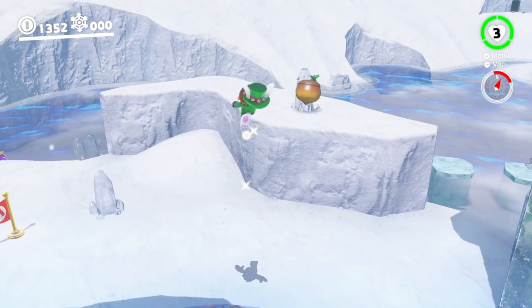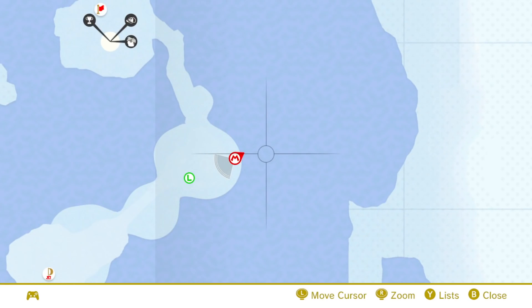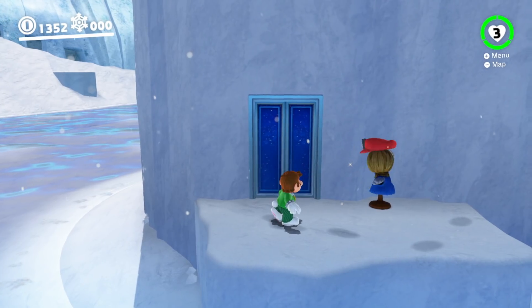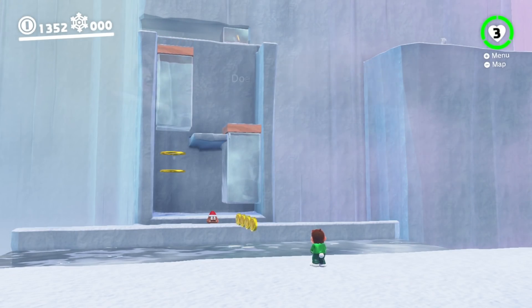Now, contrary to what you may be thinking, it is not waterless for the main part out here. It actually takes place in a challenge room, located right here on the map, or right next to Luigi when you start on this platform up here. It's pretty easy to get to, and you'll be able to tell which one it is due to the scarecrow in the front.